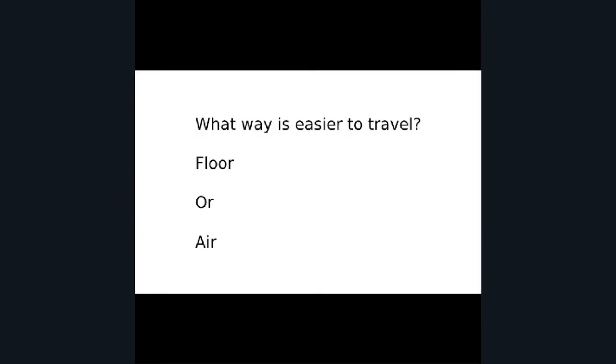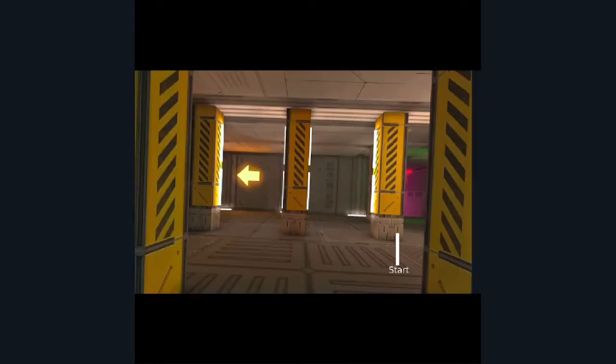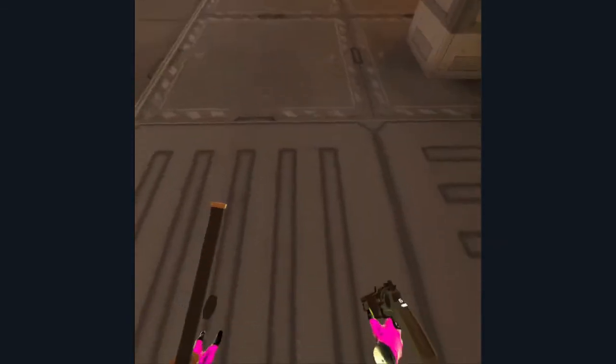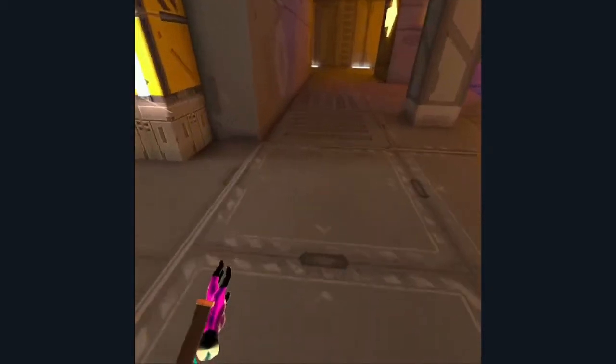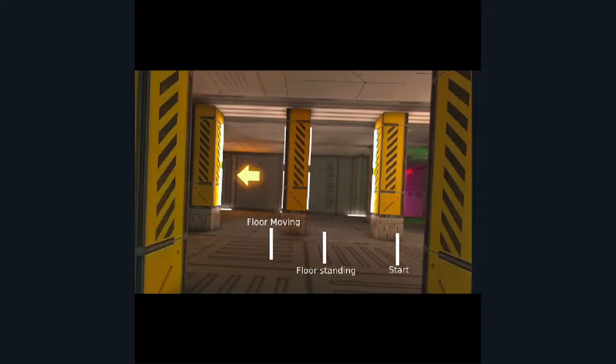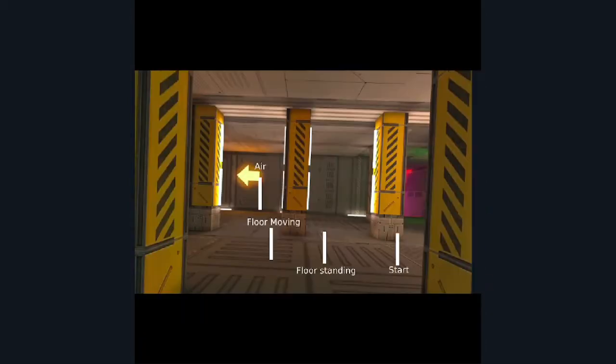So what is the easiest way to travel — the floor or the air? Let's find out. The start is on the right-hand side on the pillar. Floor standing gets you not far at all. Floor moving gets you further but not as far. Air is superior and gets you even further. That is clearly the best way to travel, and it also helps you not get hit as much because players expect new people to be on the floor.